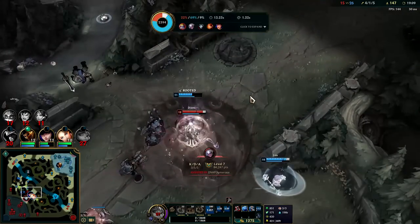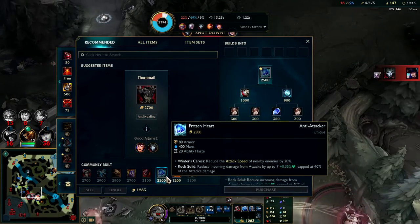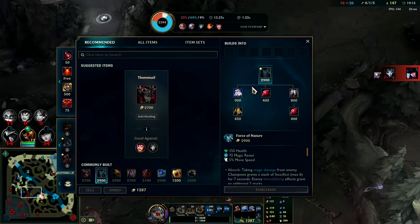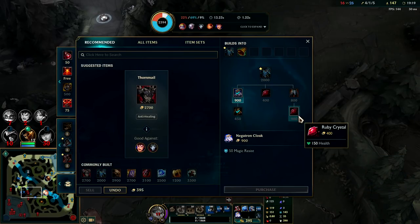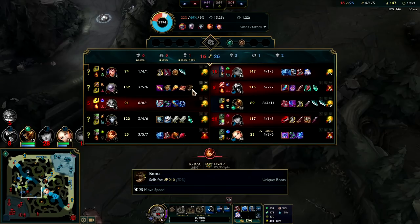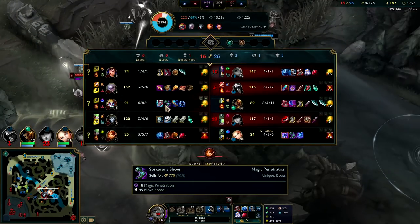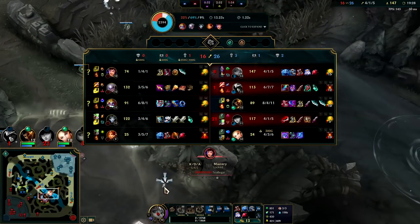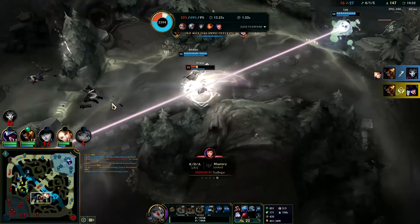We are taking mostly magic damage so we're going to want to go Force of Nature as our third item - that'll help keep us alive. It's been buffed recently too so it's a really strong item. We'll get the Negatron Cloak. They have Sorcerer's Shoes on Diana - this gives 50 magic resist so it's almost like they don't even have Sorcerer's Shoes with the Force of Nature.